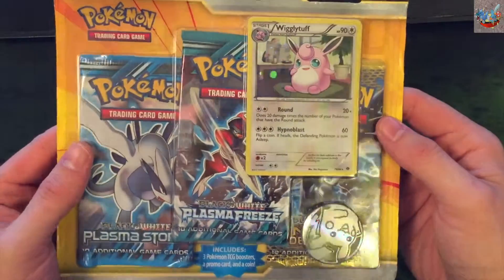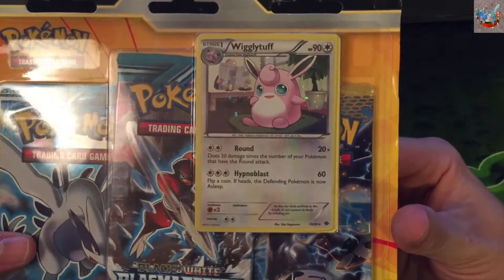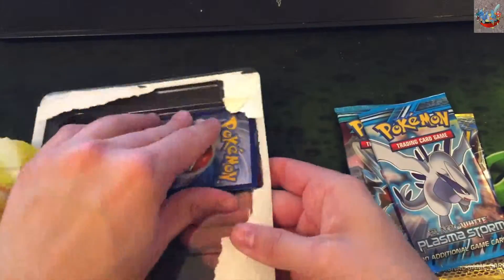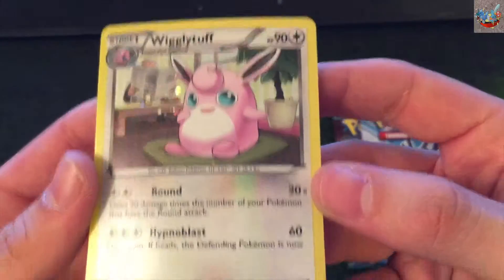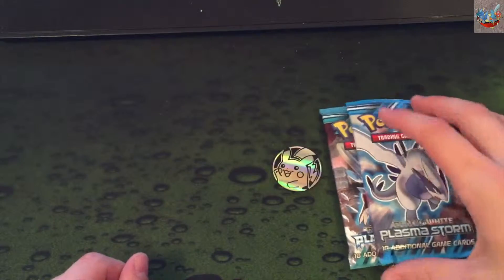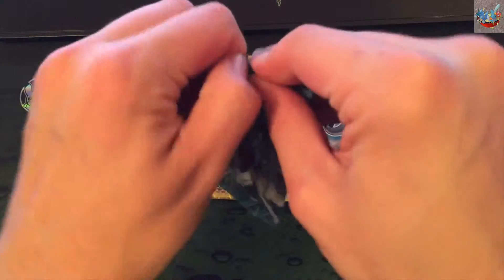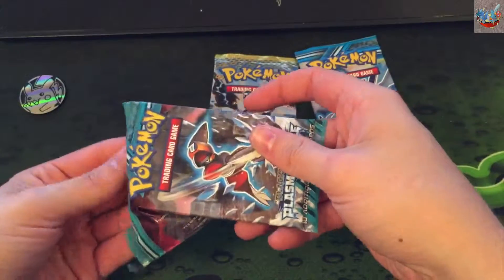Hey everybody, it's Pokesuit back with another blister pack opening. Today we're going to be opening a pack that has Plasma Storm, Plasma Freeze, and Next Destinies. It comes with a Wigglytuff holographic rare card from Next Destinies — I've gotten quite a few of these because I buy these blisters quite often. Walmart still has a lot of them here where I live. Pikachu coin. Alright, let's start off with Plasma Freeze — still looking for those secret rares.